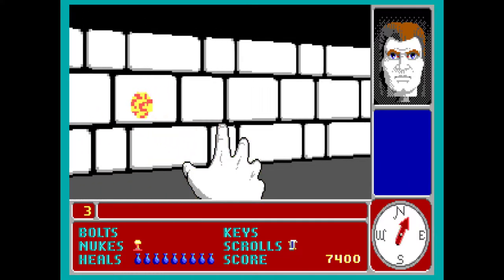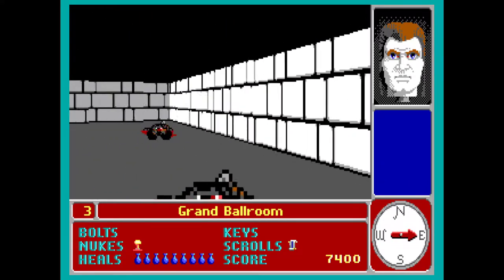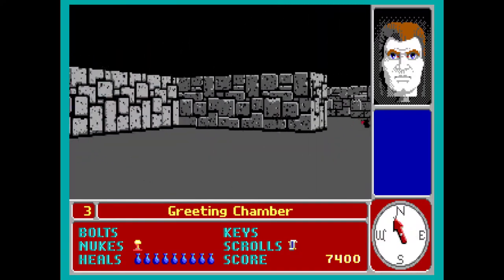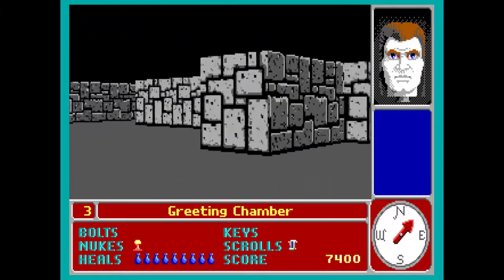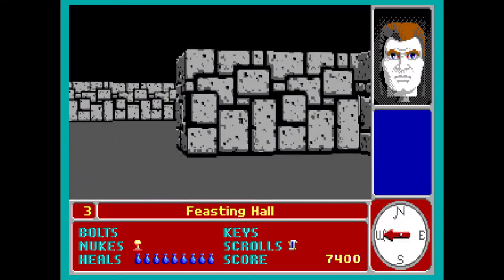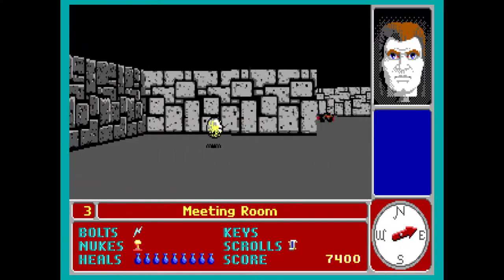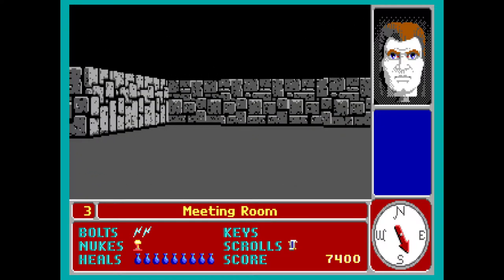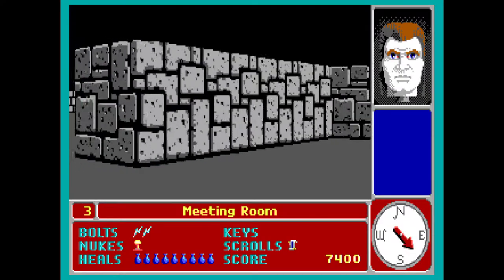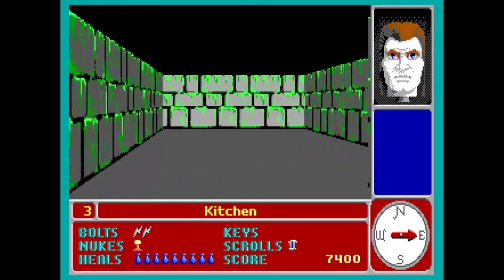We need a key so I can open this door. I don't know how much I'll play — 15 minutes at most, maybe even less. We shoot bolts, but we can also somehow get nukes. I'd like to throw a nuke too. I have one bolt and two nukes — I wonder how to use them. I don't know how to change weapons or power spells.